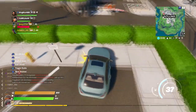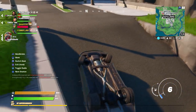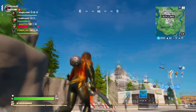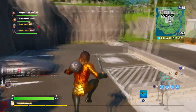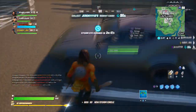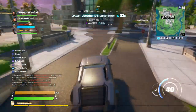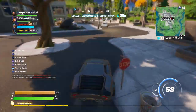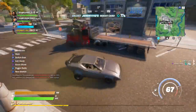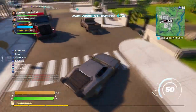As long as it doesn't have a little lock next to the wheel, you can actually get in it and drive it. By the way, you cannot drive these vehicles on Team Rumble, if anybody wants to know that. And this is one of the fastest cars in the game. Oh, this is another car — yeah, this is another car you can actually drive and it's pretty fast.